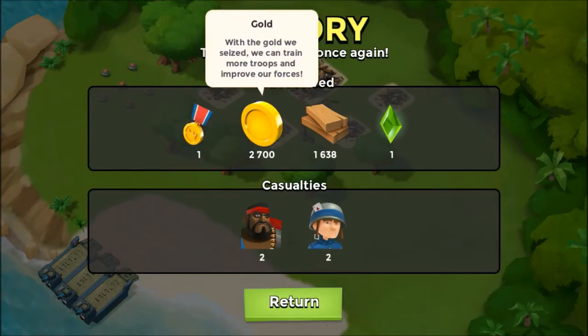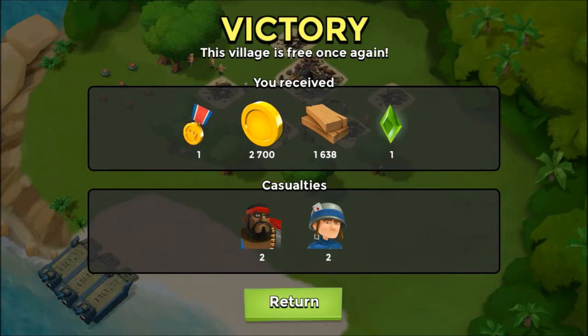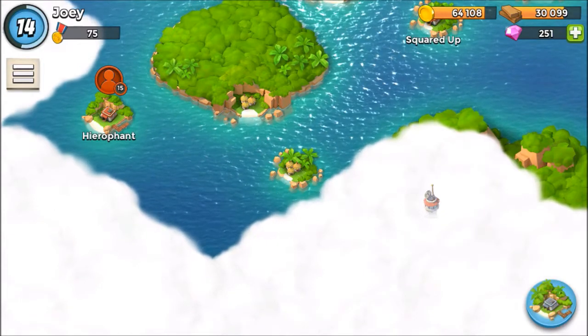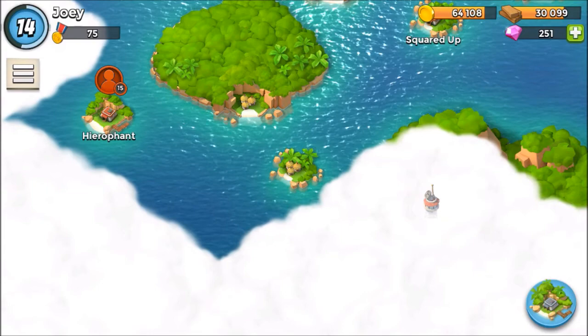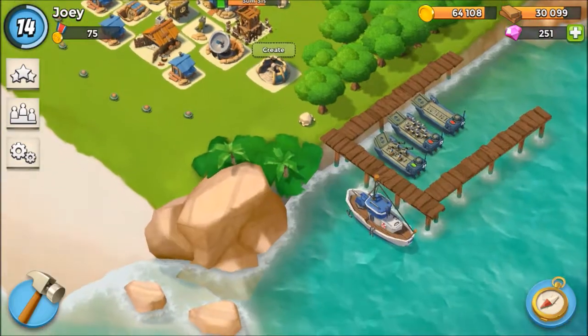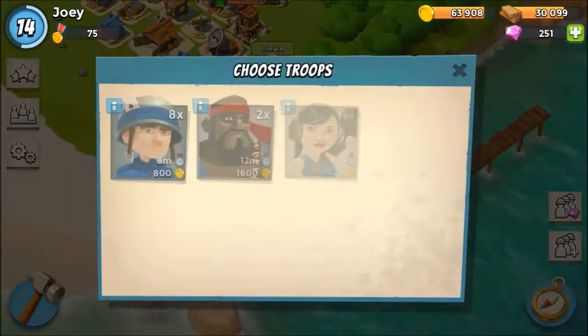Got a medal, 2,700 gold, about 1,600 wood, and a life shard to go towards one of our idols. We did lose two heavies and two riflemen but it wasn't too much of a loss - they worked hard. Let us now have a moment of silence for our fallen comrades. They fought well, they did their duty. Let's replenish and reinforce these landing crafts.